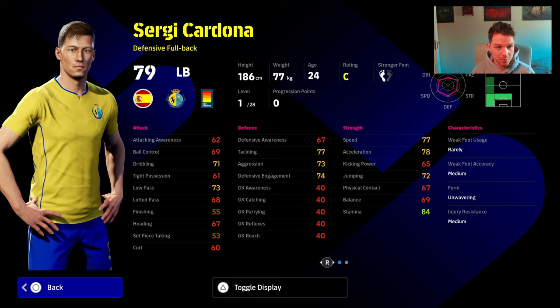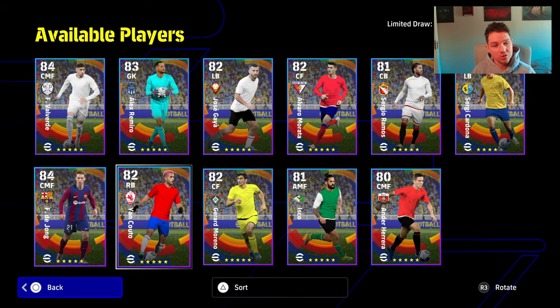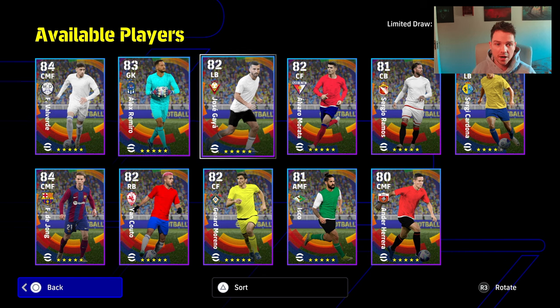He's down as a defensive fullback — very easy to train him up with, we'll show you at the end of the video. But yeah, you're not going to be spinning for him. I would say don't spin for these — there's no point in spinning for these unless you want to get players with a different design than their GP card.